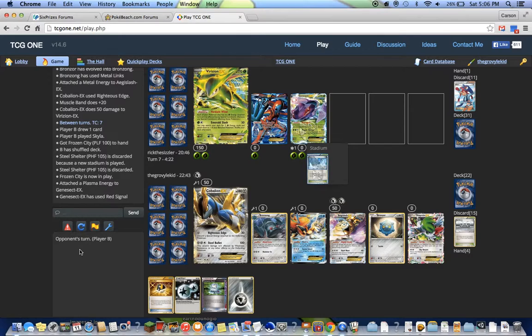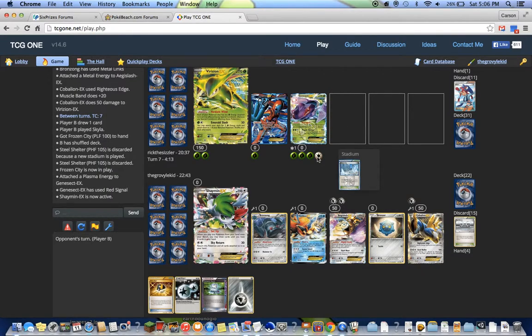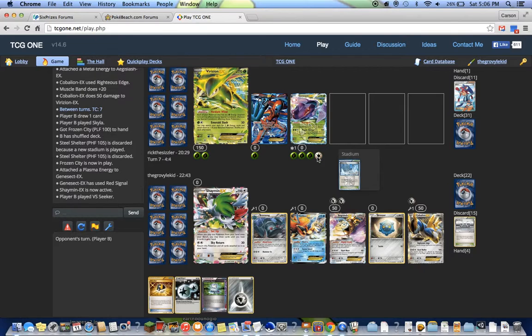I think the Dialga version is a bit better, but that's probably just me. Crap — Red Signal. Shaman. No. Bye Shaman. Now they can retreat and use Megalocannon, which does 100 damage, plus 10 from Deoxys, which adds up to Shaman's tiny 110 HP.